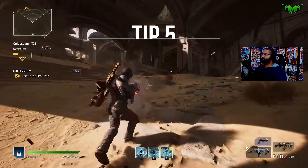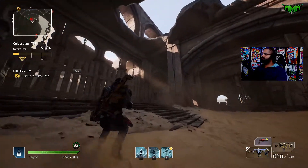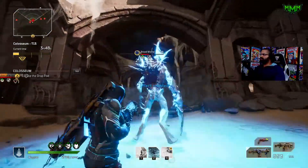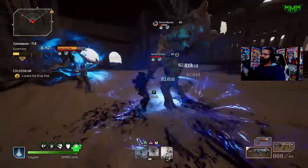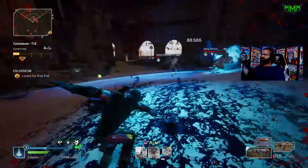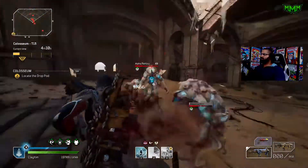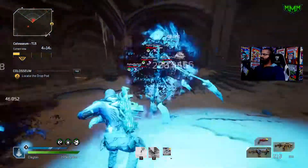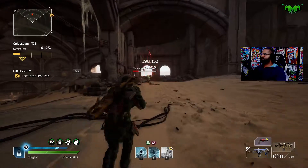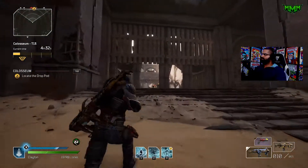Tip number five: once you get to the end game, make sure your armor and weapons are at the highest allowable level. Say you're at challenge tier 15 — the max wearable gear is level 50. Your anomaly power and health are influenced by your average gear level across all pieces, while armor and firepower come more from your guns. So equip the highest level gear you have to bump up all those extra stats — people don't really discuss that.